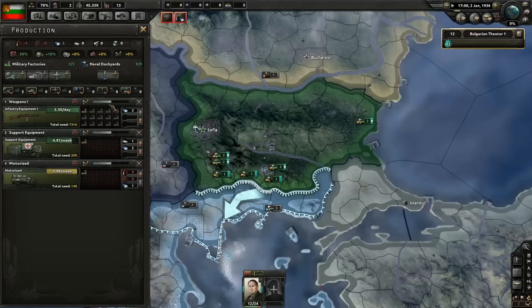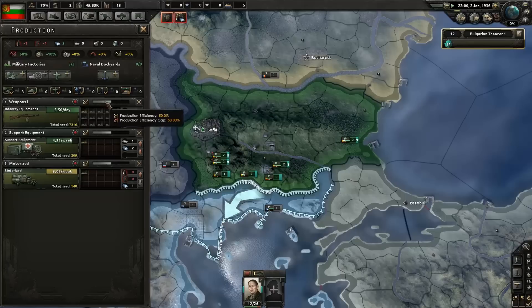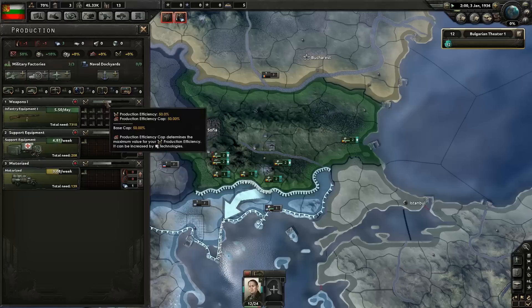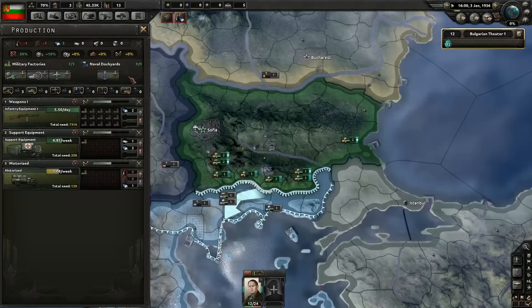Production efficiency — this little bar here — determines how efficient your factories are at producing goods. If I assign a new factory to produce guns, it'll have very low production efficiency because it's only just started. But as time progresses it'll get more efficient and produce more guns. At the moment one factory is producing 5.5 boxes of guns a day, but if I assign another factory it'll go up to around 6, and over time they'll produce about 11 altogether. That's why it's important to have good production efficiency.